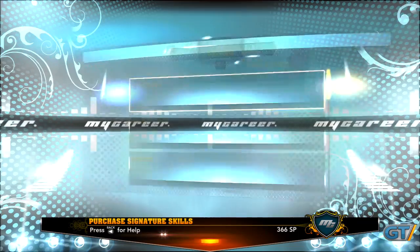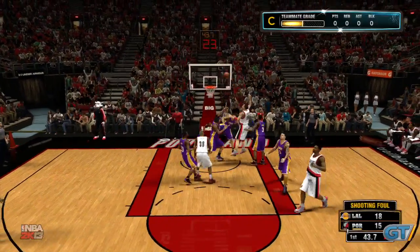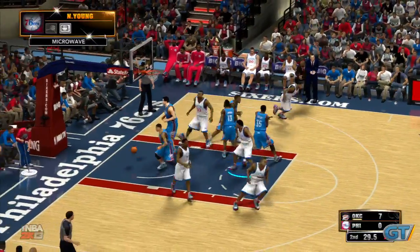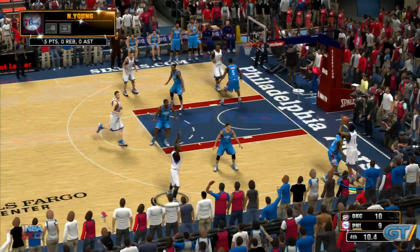Each skill typically gives a boost to stats like shot percentage or pass efficiency, and are divided into offense, defense, and other. The microwave skill, for instance, has your player getting hotter faster, providing a temporary boost to attributes while hot. A corner specialist, on the other hand, will receive a boost to his shot percentage while attempting a three-pointer in the corner.